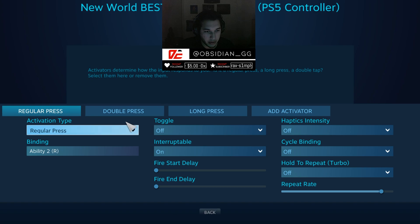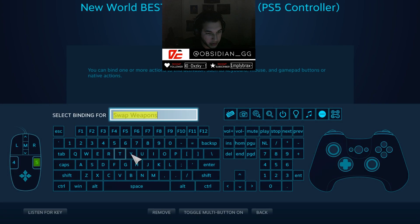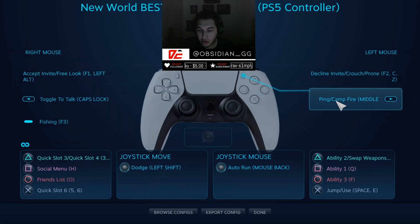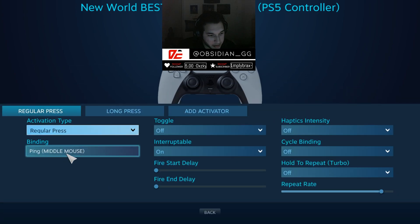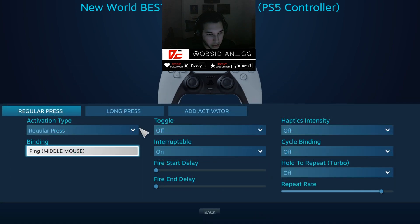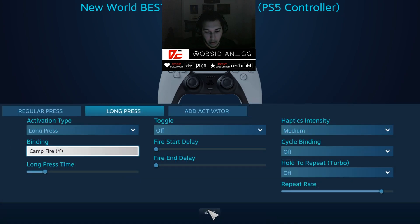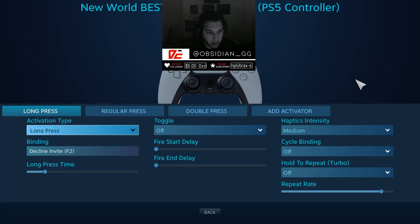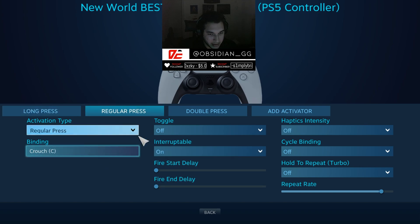Double press on triangle is set to swap weapons, which is mouse button 5. The start button: regular press is ping (middle mouse button), long press is campfire (Y). Right bumper: long press is F2 to decline invites, regular press is C to crouch.